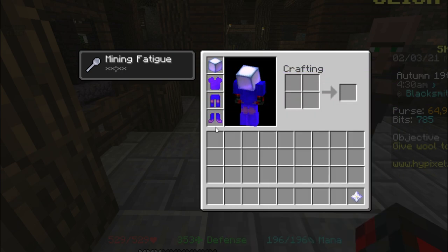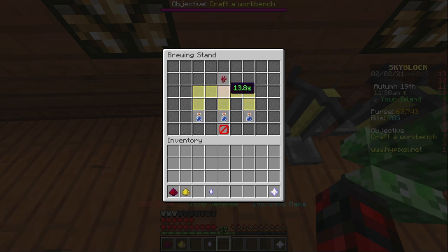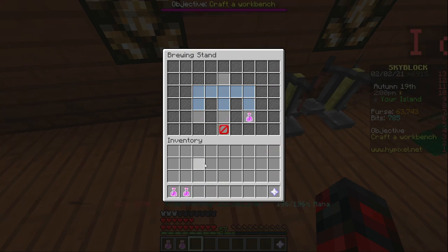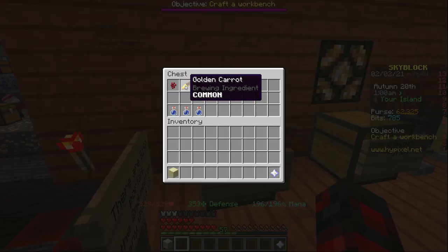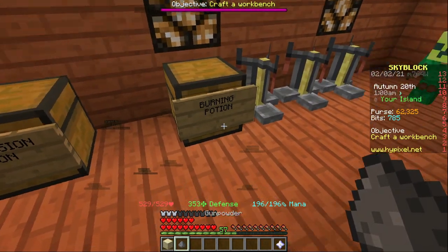After that, we're going to brew some potions — a set of Regen 7 potions. That's nether wart to make awkward potions, then enchanted ghast tear, then enchanted glowstone dust, and then enchanted redstone dust. This is all actually surprisingly cheap — it should be less than 1k coins. This is our only necessary pot.